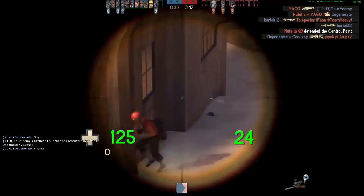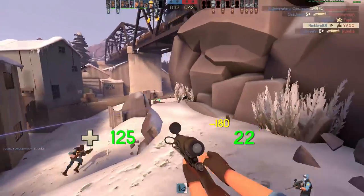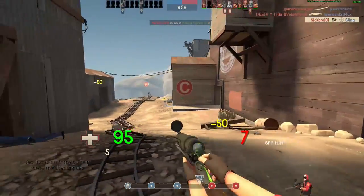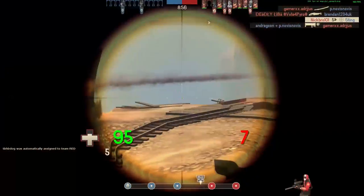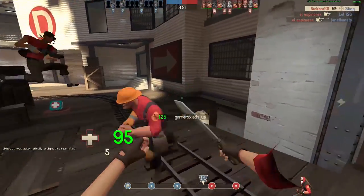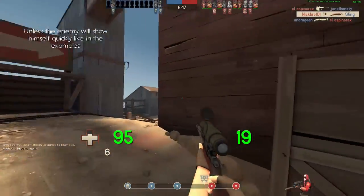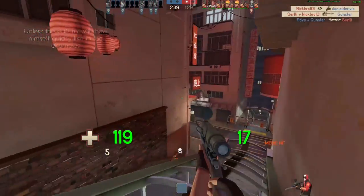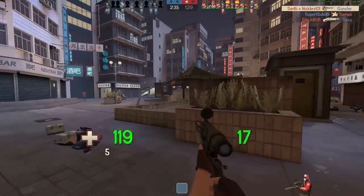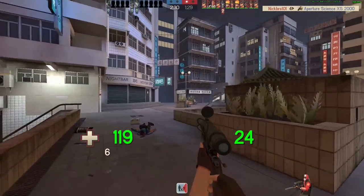If you want to catch the Scout off guard, you'll have to see him from a distance first. If the Scout knows where you are and is out to get you, be aware of where you saw him and where he was heading. Try to predict when the Scout would be near you and at which flank. In the time the Scout is running toward you, continue to shoot at his team. You'll use your time more effectively, and if the Scout hears rifle shots or notices you're still getting kills, he'll think you forgot about him and become overconfident.